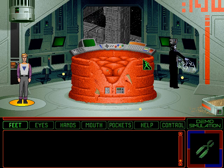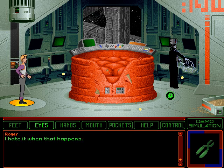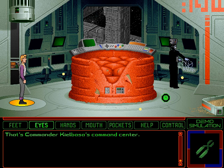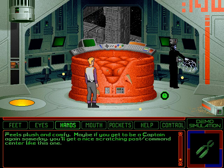And poke around a little bit since you don't get much chance to do this in the real game. This appears to be the head Bjorn. He's either draining energy from the pattern buffers or absorbing all the information stored in the computer by bombarding it with nucleonic radiation. I hate it when that happens. There's a curious socket of some sort just below the toaster mounted on his head. That's Commander Kielbasa's command center — it's his scratching post. No, it's his command center. Scratching post. Wait, kids, don't fight — it's both. Feels plush and comfy. Maybe if you get to be a captain again someday, you'll get a nice scratching post command center like this one.